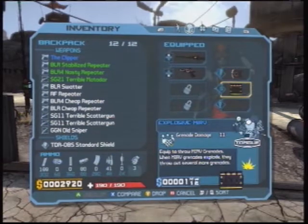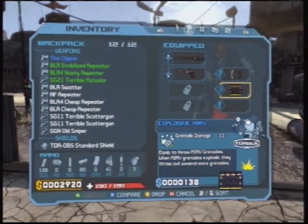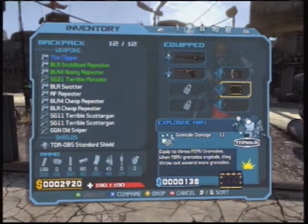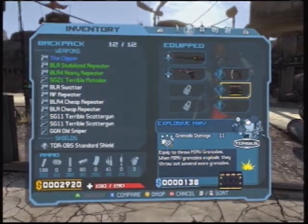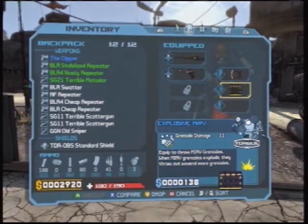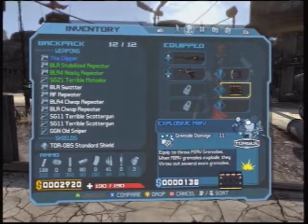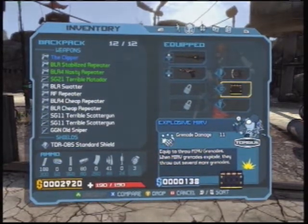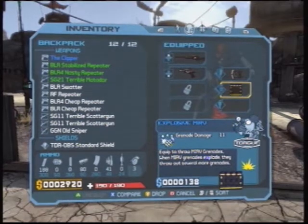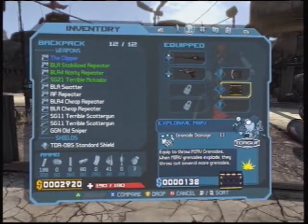Of course it's already in there. The Merv, the Bouncing Betty, and the Rain are very similar - it just really depends on the area of the explosion. What they do is you throw one grenade and it splits off into several and causes a larger explosion, so they're good to have.